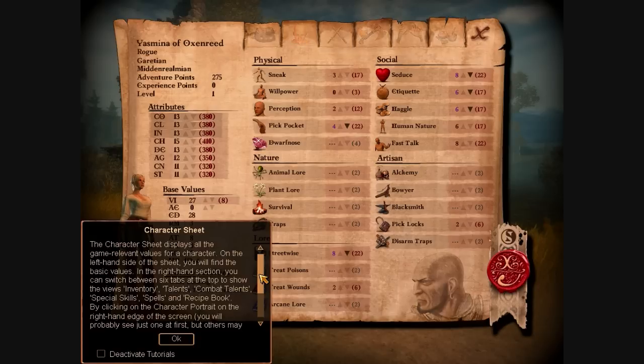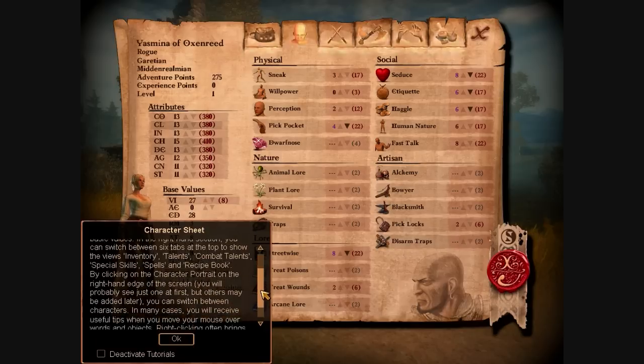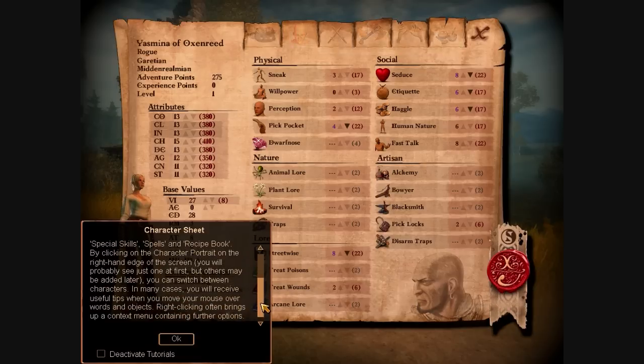By clicking on the character portrait on the right-hand edge of the screen, you will probably just see one at first, but others may be added later. You can switch between characters. In many cases, you will receive useful tips when you move your mouse over words and objects. Right-clicking on them often brings up a context menu.